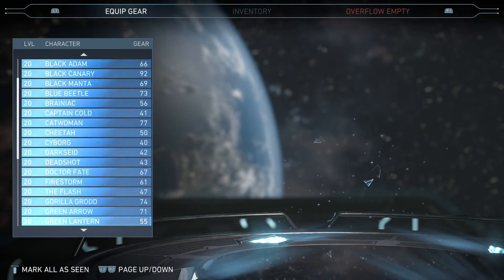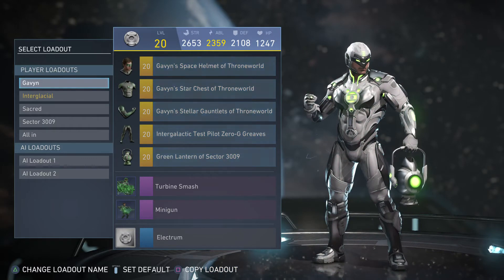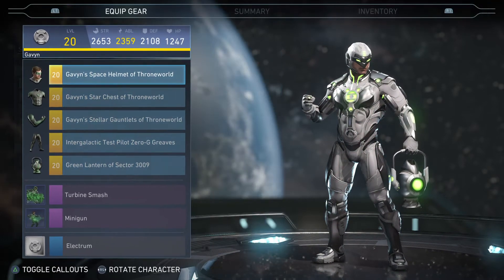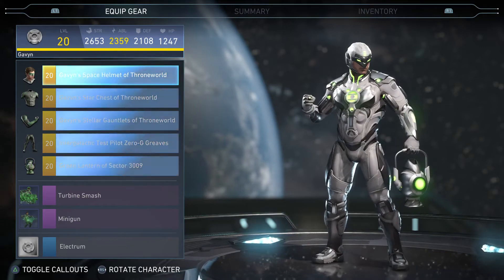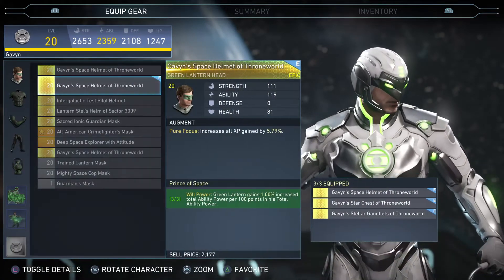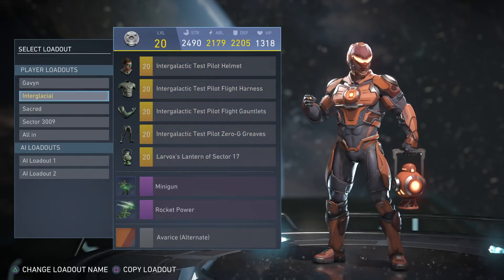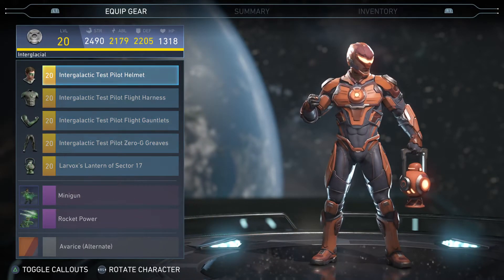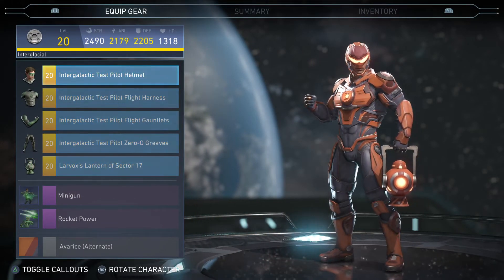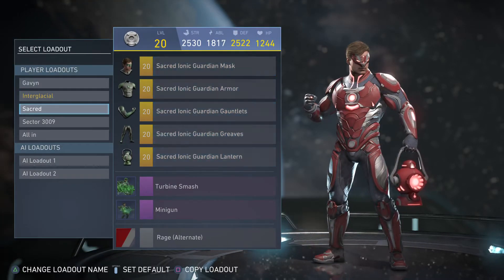And next we have Green Lantern. I have all the sets for him. We have the Gaven — Gagon? I don't know how to say that word. It's a good set. Good set. And then there's another one — I think he looks really good in that color.